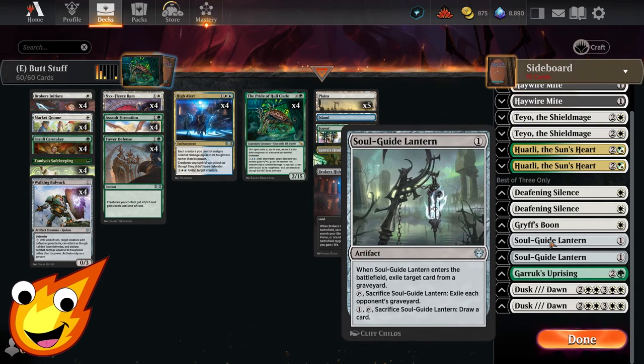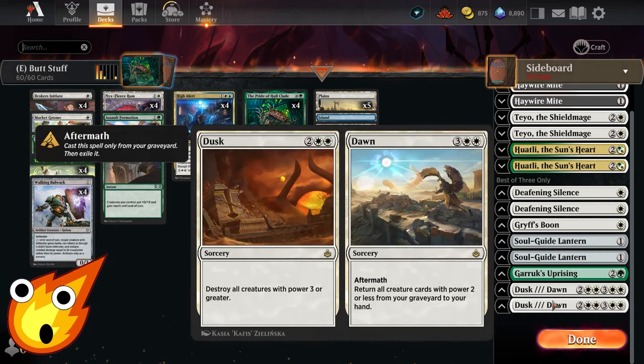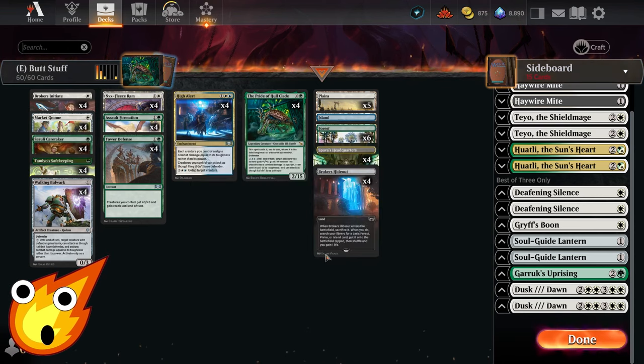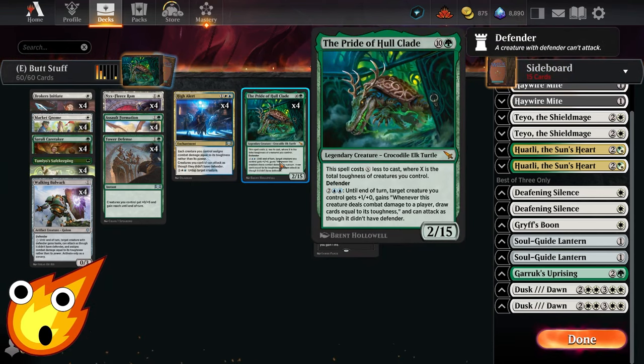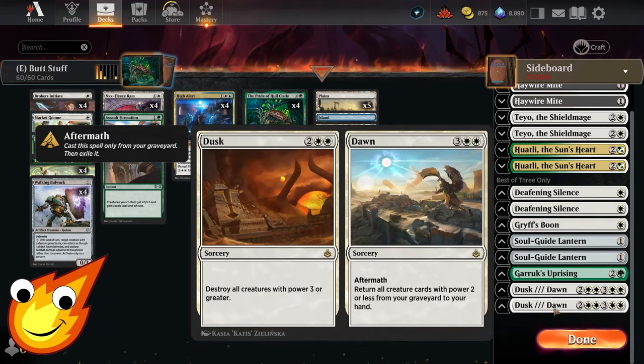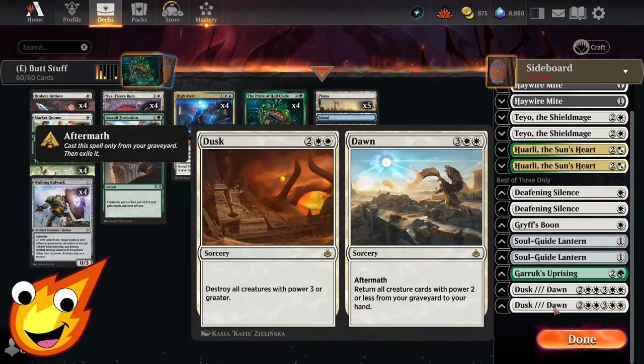Guildsworn Prowler is our option for graveyard hate. And finally, a little extra spice: Dusk and Dawn. Dusk destroys all creatures with power 3 or greater — and not a single one of our creatures has a power level above 2 — making it a sweet wrath against big creatures. Dawn then returns all creatures with power 2 or less from our graveyard to hand. It's a pet card of mine.